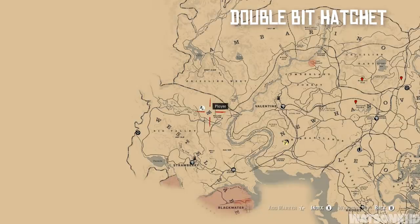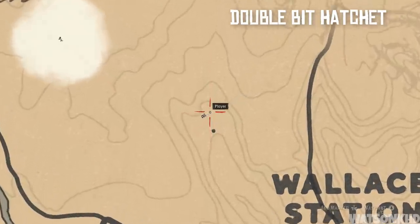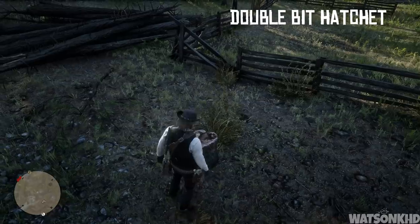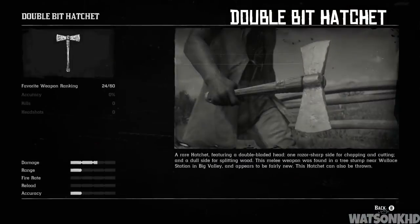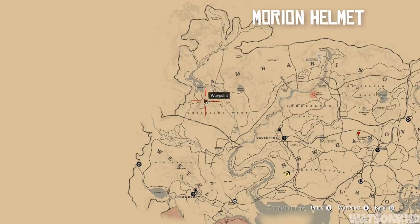Next, head east of Hanging Dog Ranch until you come to a location right near Wallace Station. Once you get here you'll find what looks to be a chimney stack where a house used to be, and in the tree stump directly in front of you, find the double bit hatchet — not the rusted version, the normal one. The description reads: a rare hatchet featuring a double bladed head, one razor sharp side for chopping and a dull side for splitting wood, found in the tree stump near Wallace Station in Big Valley. This hatchet can also be thrown.